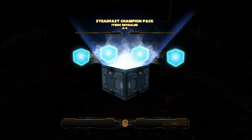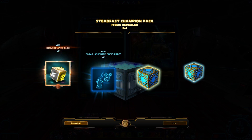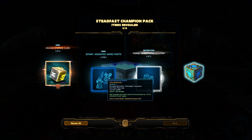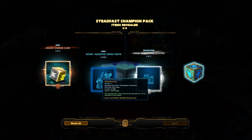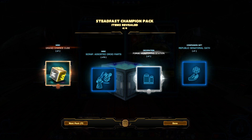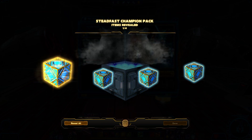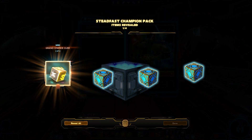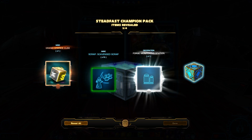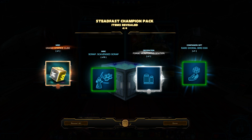Next pack. Grand Chance Cube. Junk. I believe that is a pack item — there's supposed to be some pretty good decor in here. Rare! Wait a minute. Golden Epic! What is this, Hearthstone? It's getting there.